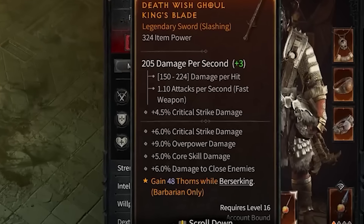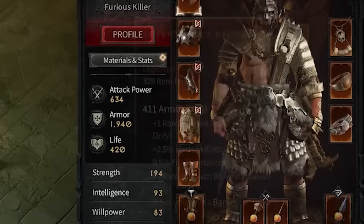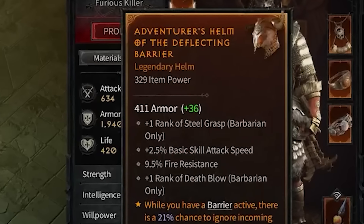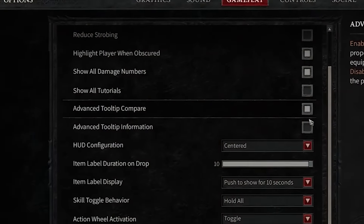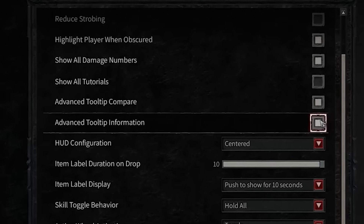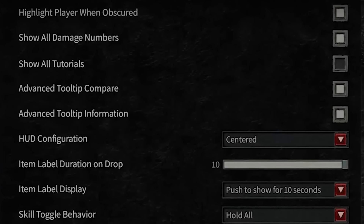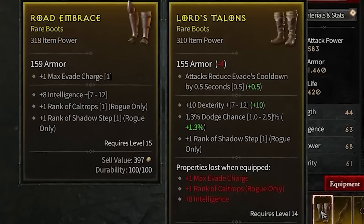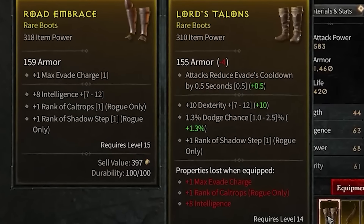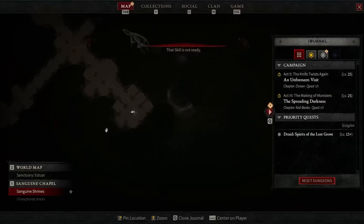The affixes on items can be much more powerful than just armor or damage, so make sure you're evaluating your primary stat, increased damage based on being close or distant, and plus skill ranks depending on your build. To do that, go to the options menu and enable advanced tooltip compare and advanced tooltip information so you can more easily compare items and see the whole picture. With this enabled, you get a summary of properties you are gaining and losing if you switch items, which is very helpful in determining if an item is an upgrade.